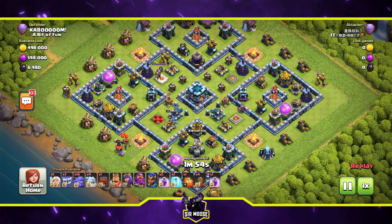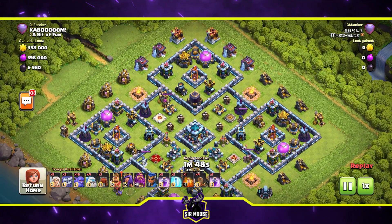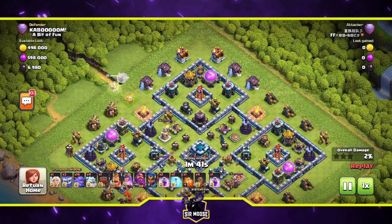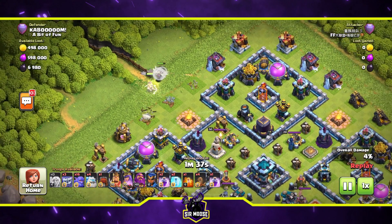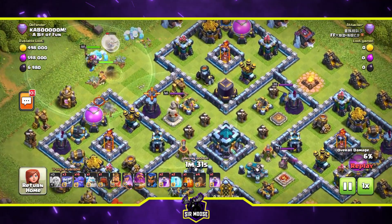Here's our first attacker — we've got some healers, yetis, bowlers, and ice golems. This looks like a strong attack. Let's have a quick look at the base as well: centralized town hall, scatter shots just below it, expo heroes surrounding the base, and those four compartments. Not only does it look absolutely beautiful but as we can see from the defense log, people really struggle to take down this base.